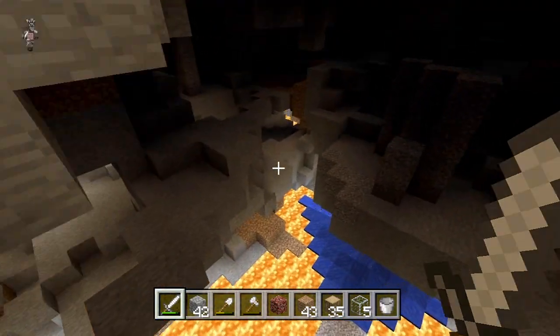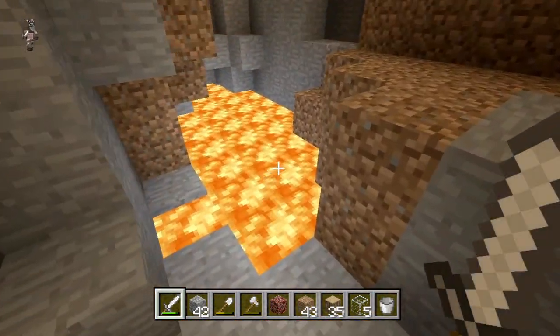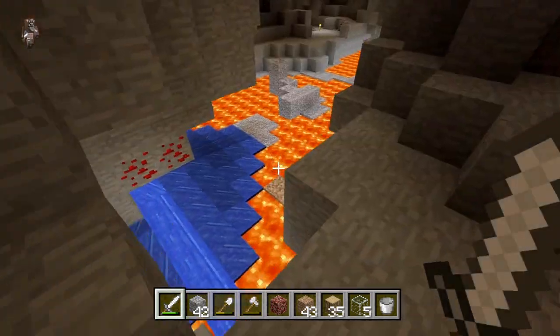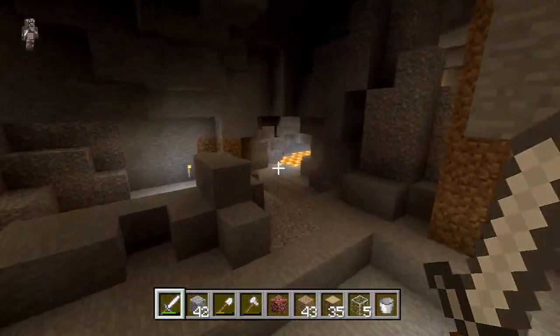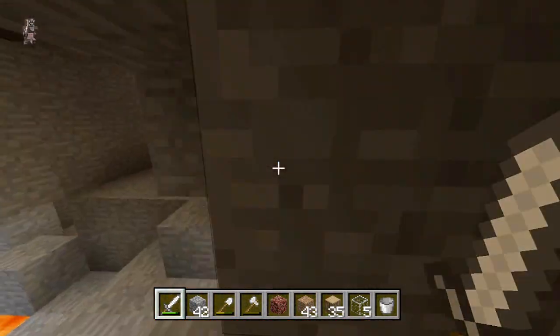Obviously because I was in creative mode — I think it was over here, somewhere around here. Obviously people were thinking that means it's not legit because I was in creative mode to find where to put my house. I can now see where to go — it was through here.